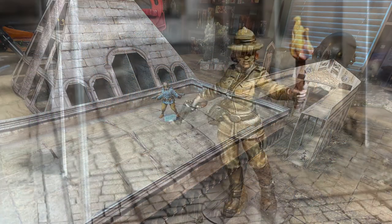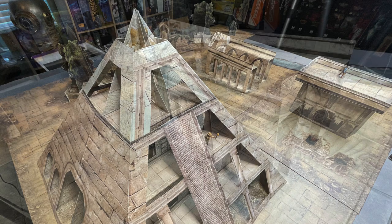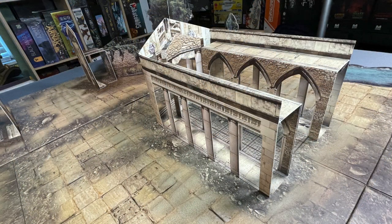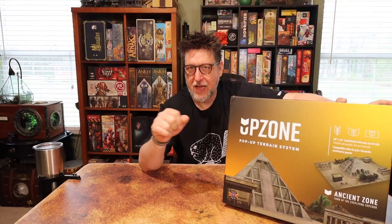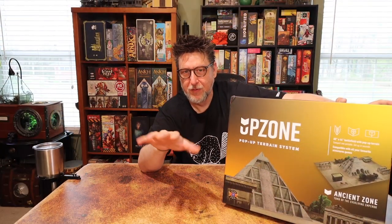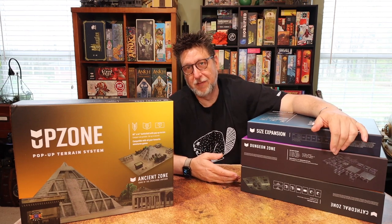Hey folks, welcome back. Before on the channel I opened and unboxed the Ancient Zone Upzone. What this is is pop-up terrain for skirmish games like Warhammer 40K, Pulp Alley — anything where you'd be adding your own terrain onto the board. It's pop-up book style terrain that you can put away on your shelf and bring out and put together pretty quickly. I was really super impressed with it — so impressed I went and got the rest of it.